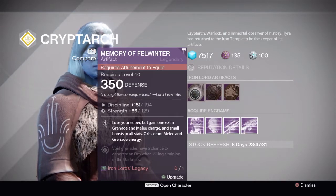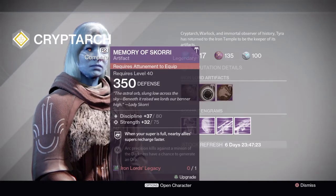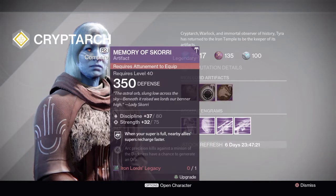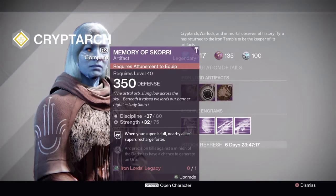The second artifact is Memory of Scori, which is going to be great for Sunsinger Warlocks. When your super is full, nearby allies' supers recharge faster.